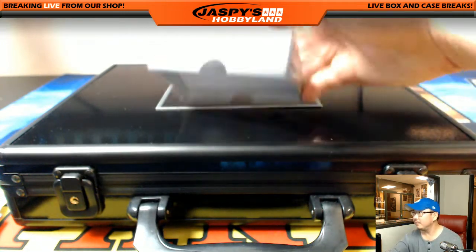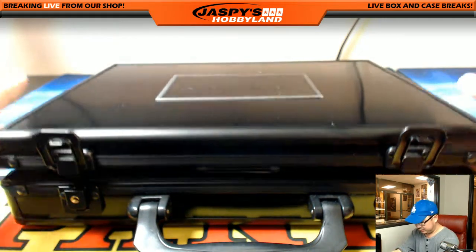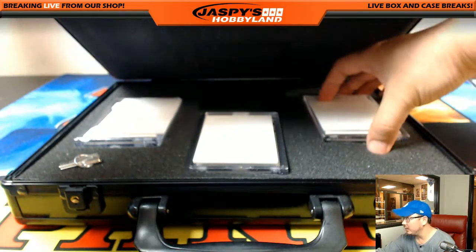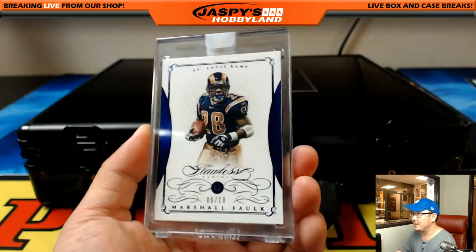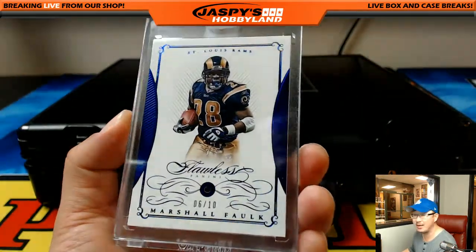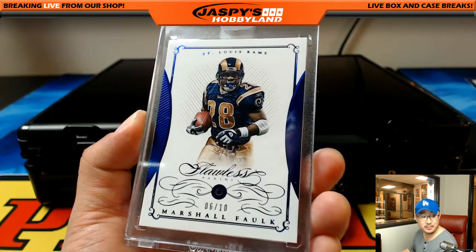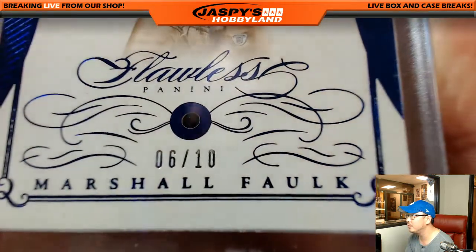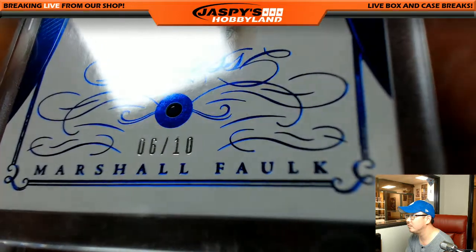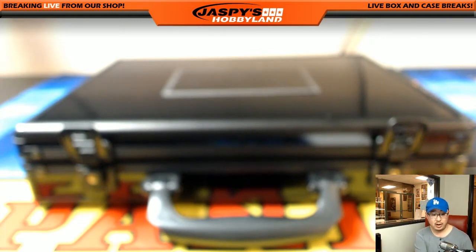Now the three encased cards coming up — good luck, everybody — and then we'll do a quick randomizer at the end for the sweeteners. We'll go right, left, and center this time. Bam — Marshall Falk, six out of ten for the St. Louis Rams. That's Sapphire — matching the Rams uniforms pretty nicely. Nice Marshall Falk — Marshall Falk going out to John Parker.